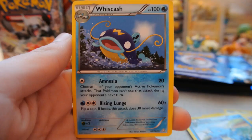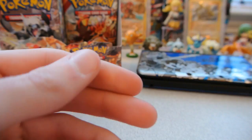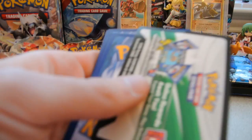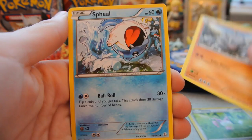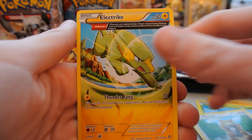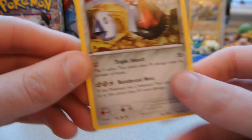Pack 11: Barboach, Honedge, Electrike, Drilbur, Skitty, Seedra, Aggron Spirit Link, and Whiscash — I like that one. The reverse is a Vibrava, an uncommon. And the rare is a Ninetales Regular Rare. Pack 12: Skitty, Rhyhorn, Spheal, Lotad, Bidoof, Dive Ball, Wonder Energy, and Electrike. The reverse is a Milotic — that's normally a holo in this set, very nice. And the rare is a Probopass Regular Rare. Getting all regular rares at the beginning.